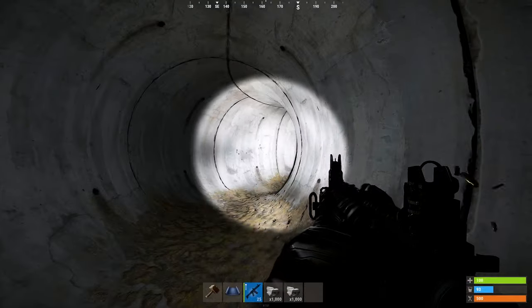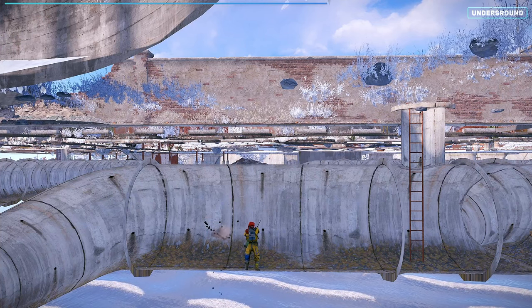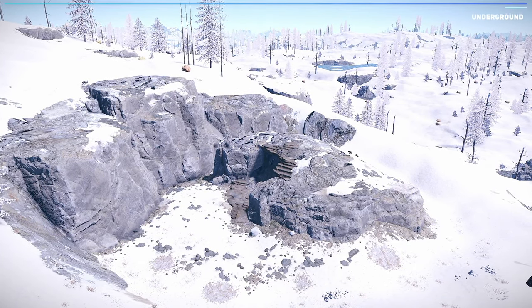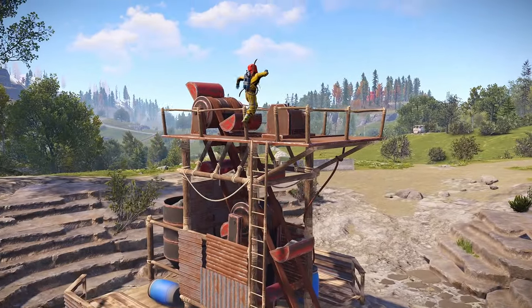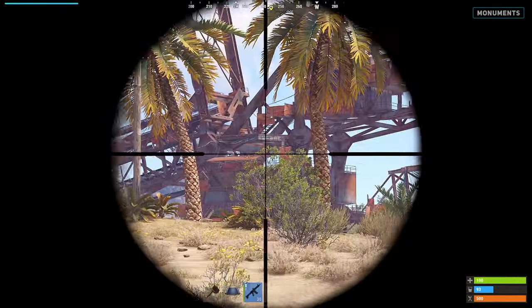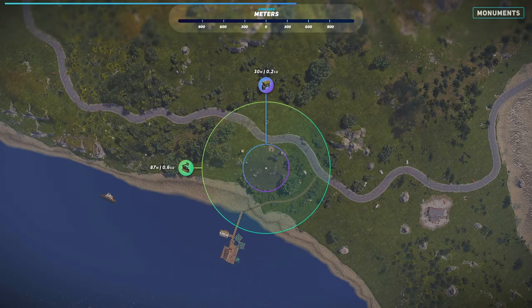Interestingly, when underground, your gunshots are completely muted, with only the impact sounds being audible from 55 metres away. However, this doesn't apply to explosions. Using monuments can be an efficient way to gather resources quickly, but may alert other players around you. Both the quarry and pump jack have an operating sound range of 87 metres. For larger monuments like the excavator, players can hear you from as far as 540 metres away. Finally, if you decide to start using the recycler, other players can hear it from 30 metres away.